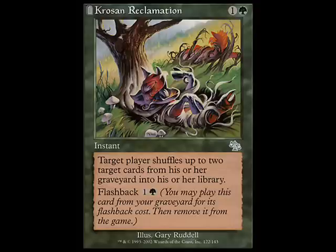Next in green, we have Krosan Reclamation, an instant from Judgment. It lets you take two cards in an opponent's graveyard and shuffle them back into their deck, and it also has flashback — so you get four cards out of their graveyard for the price of one card from your hand. It's also excellent at sniping generals hidden in graveyards before they can be snuck back into play. On the downside, Krosan Reclamation has narrow applications in EDH — it doesn't do a whole lot other than tuck nasty cards back into the library, and it's not as good as outright exiling them. Unless you're talking about generals, in which case this card is awesome. It doesn't cantrip or have other peripheral effects unlike Gaea's Blessing, so it's a corner case card depending on how abused the graveyard is in your metagame.